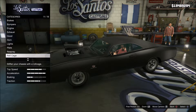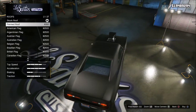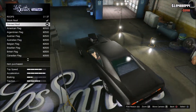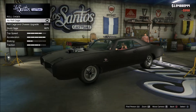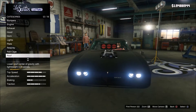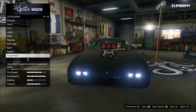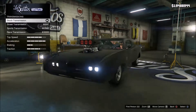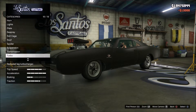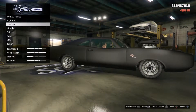Roll cages — we're not doing roll cages because in the last episode, if you remember, the roll cages are orange on this car and that sticks out like a sore thumb. So I'm not doing that. Spoiler — no spoiler. Suspension — leave that the same. Transmission — turbo.